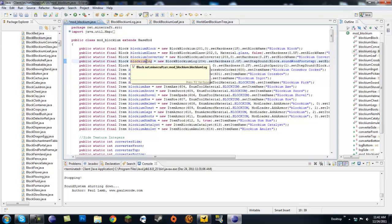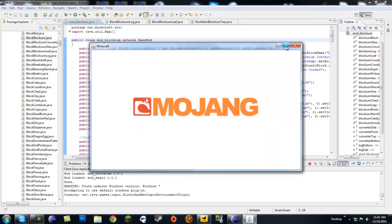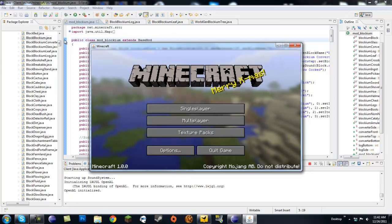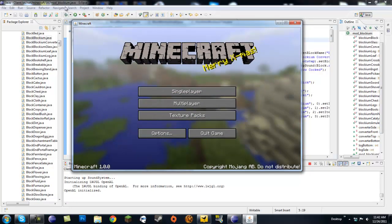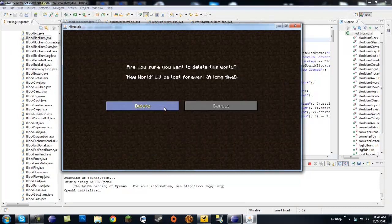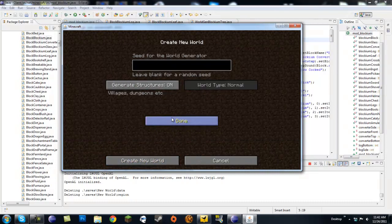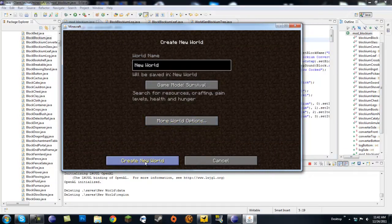I'm gonna hate this tutorial, I just know I am, because it's a really long tutorial and there's a lot in the classes. I'll try to explain as much as I can, but I'll give you all the code — you'll have the code. It's just exactly what I don't want to do, give you the code without really showing how to do it, but I'll explain as much as I can.